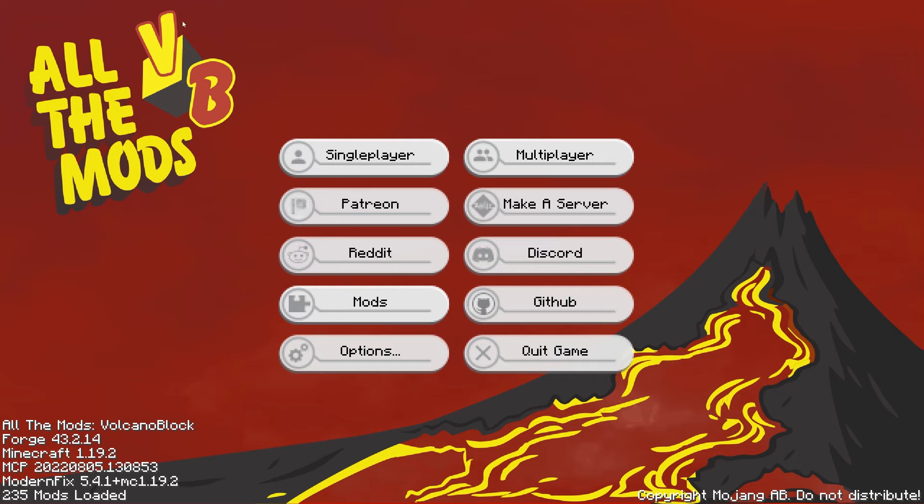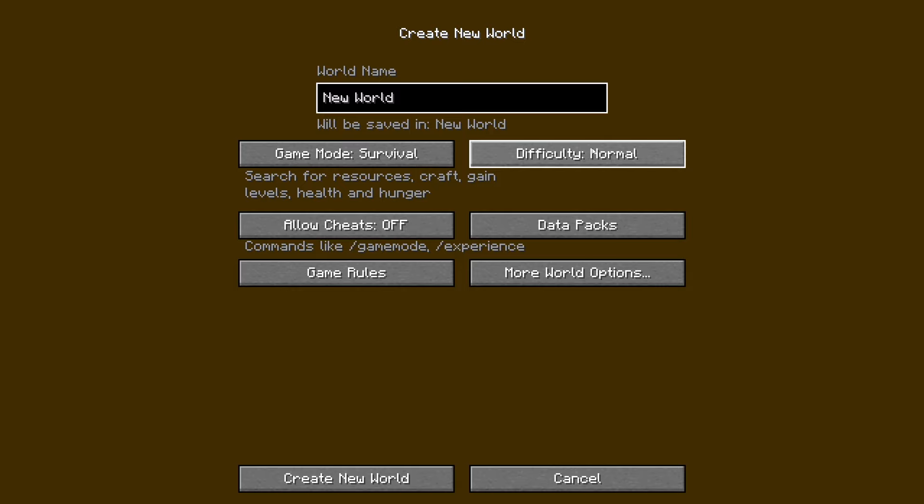Welcome to All The Mods Volcano Block! We're doing a single player playthrough. I haven't played modern Minecraft in quite a while so I'm a little rusty, but excited to get started. I'm going to leave pretty much everything on defaults and turn allowed cheats on, because I know there are some command things you have to do. I did actually play through a little bit before but had technical issues, so I'm restarting.